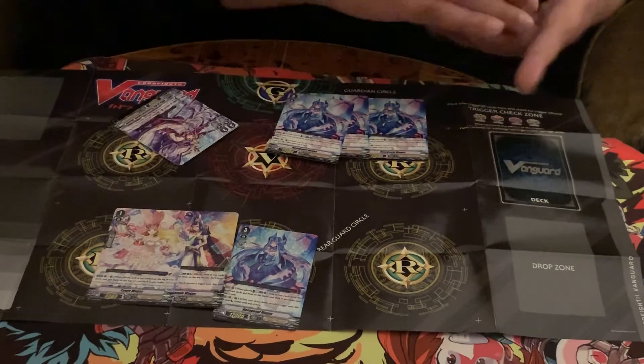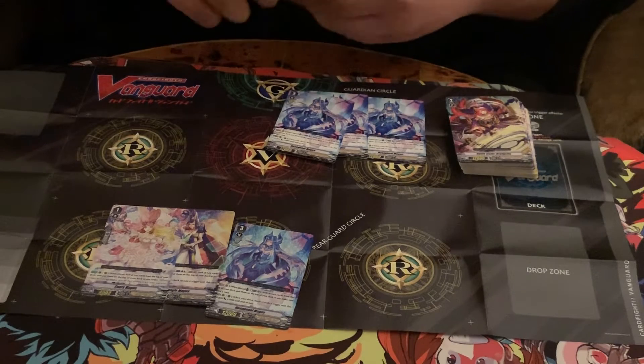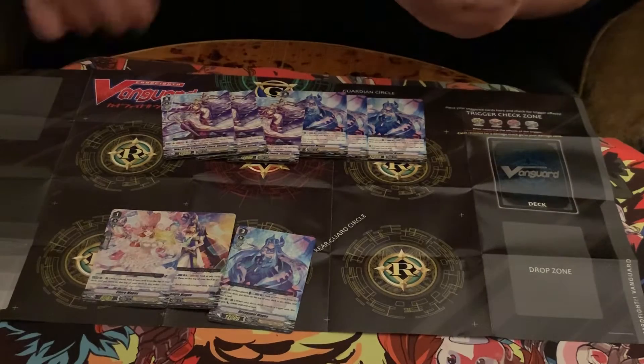Our backup grade three is going to be Miko of the Treasured Sword, Shizuki. On Rear Guard, once per turn, Counter Blast two, Soul Blast one, draw a card, and three units in the front row get plus five. I guess that's decent, but not really that strong. It'll come out when we get the Pentagon Omegas.